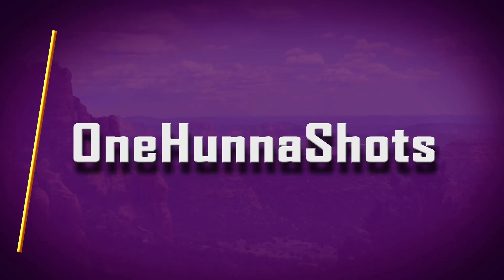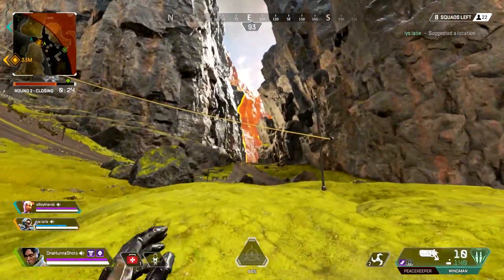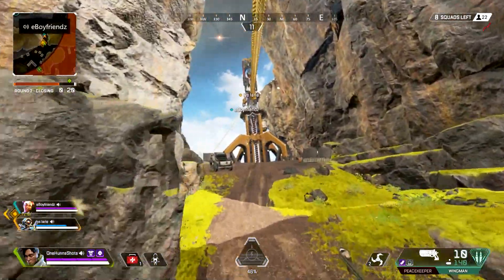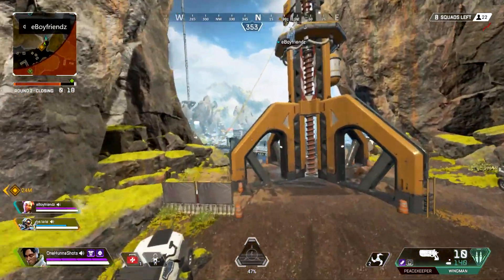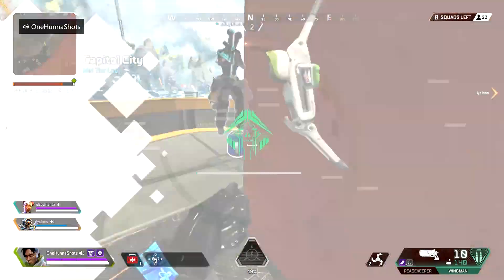It's your boy Hanna. Welcome back to another video. In this video we're going to be talking about how to get the 2K damage badge in Season 3. The first thing I'm going to talk about is knowing your legend and how their abilities can impact your gunfights. I'm trying to use Crypto's ability to go there and get—